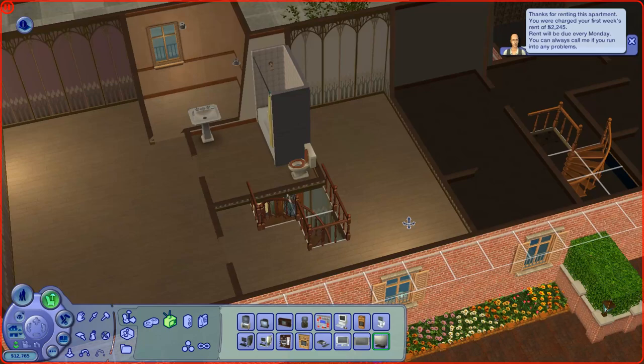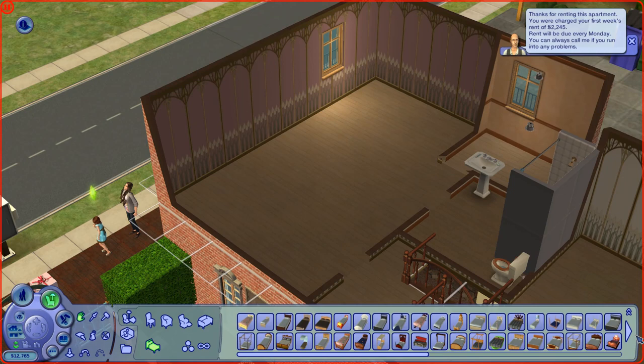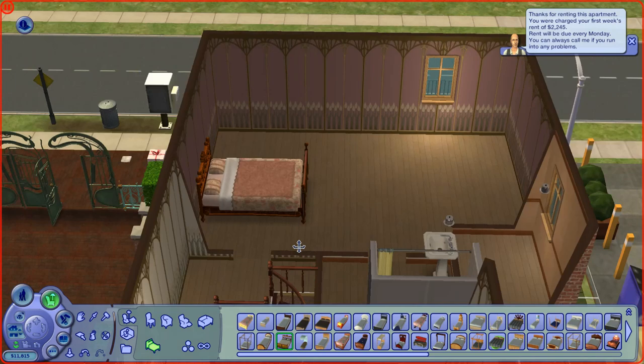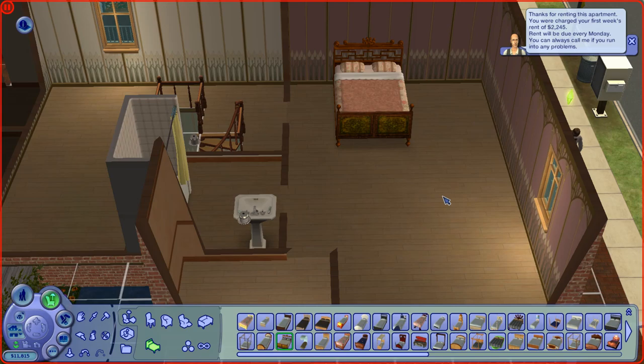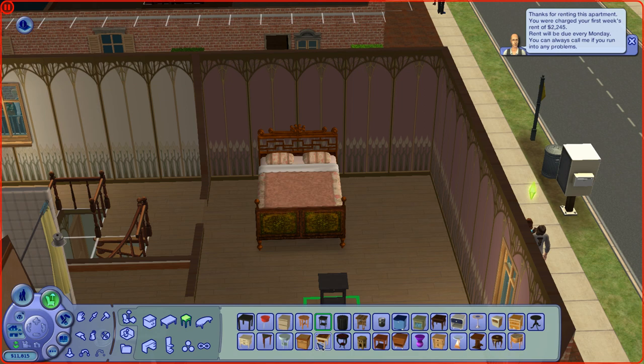Alright, so let's go ahead and go up to the rooms just in case we run out of money. So we're going to have this as the master bedroom. Let's go ahead and grab a bed. Just go ahead and grab that one. Actually, I'll put it on this side.